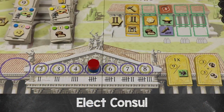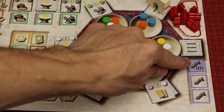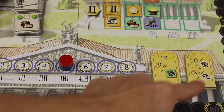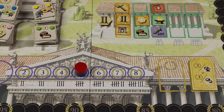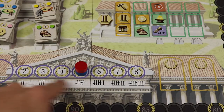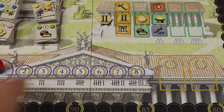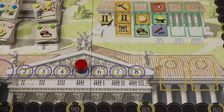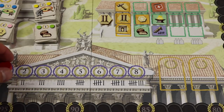Next, elect the consul and vice consul in the Senate. Count votes from Senate track position plus any Senate forum tiles. The player with the most votes picks first from the two bonus tiles, taking it yellow side up; second place takes the other gray side up. Ties are broken by who is further on the Senate track, then by who is stacked on top. Afterward, reset all players to the start space with the lowest-vote player on the bottom and highest on top.